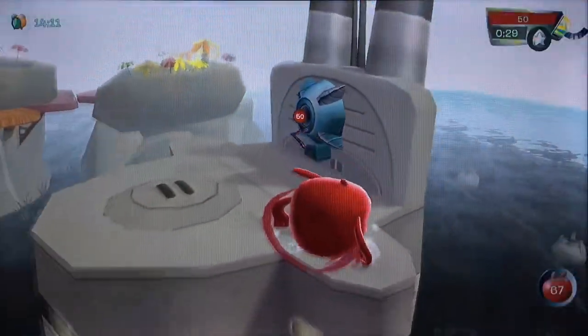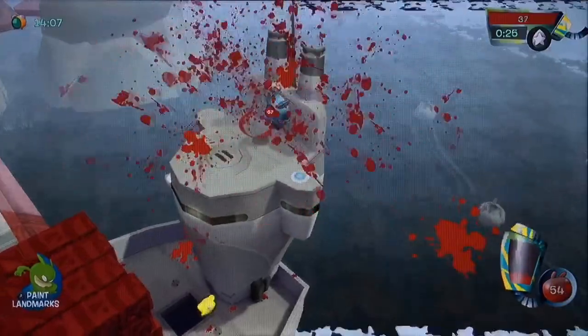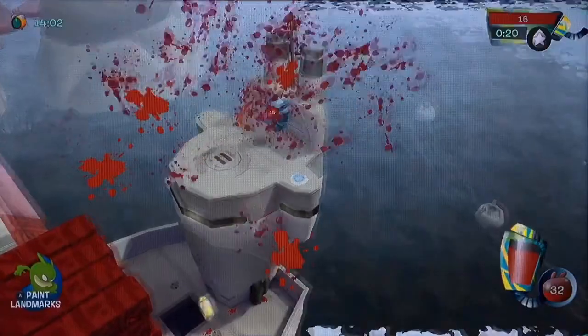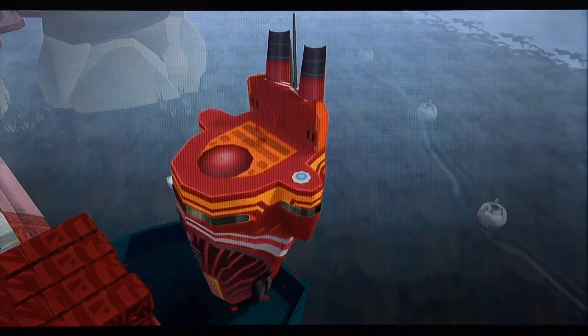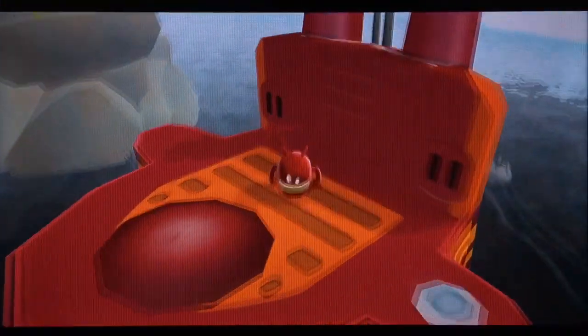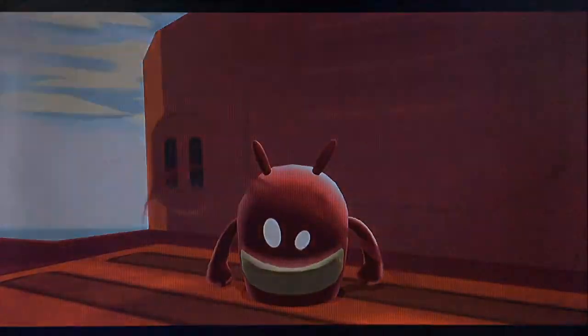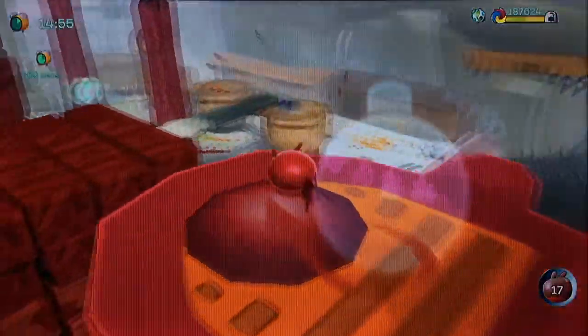We've only got 30 seconds, so let's do this quickly. We're going to tuck in underneath there. We're just flapping this entire red pink screen on my TV. I think that's going to be all right. Now, there's something you can go inside — the engine room or something like that. There's another challenge for the audience — 50 seconds on the clock.